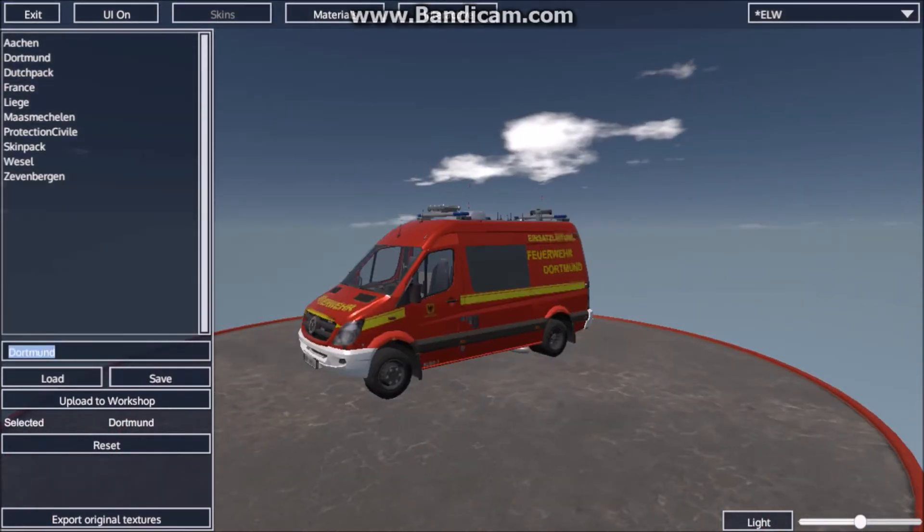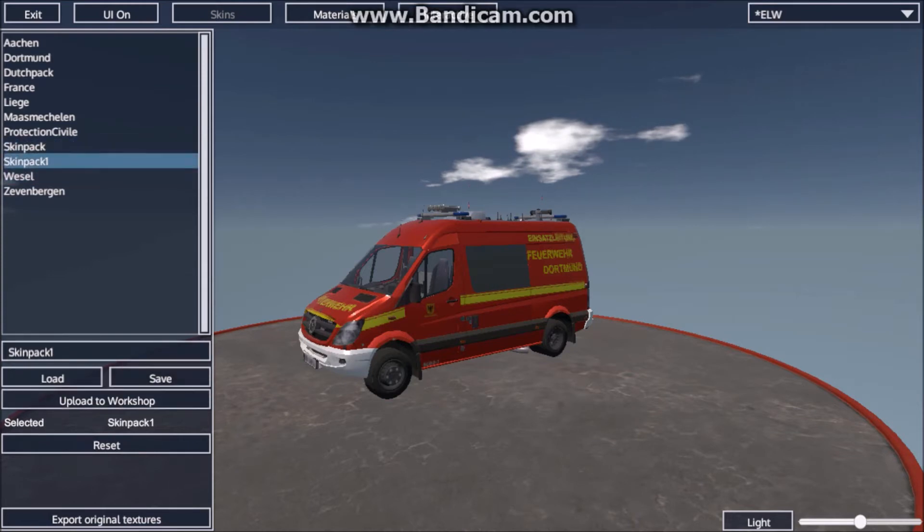At first you do this. You have this little panel and here you can create a skin pack. Over here we have all those skin packs that I've created. So you'll name your skin pack as you want — skin pack 1, because I already made one for the Dutch video. Then you save it and then you have skin pack 1.